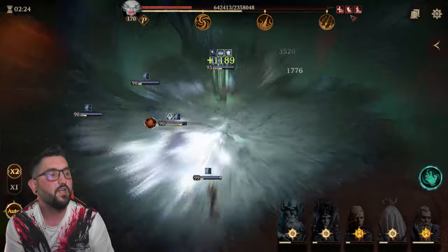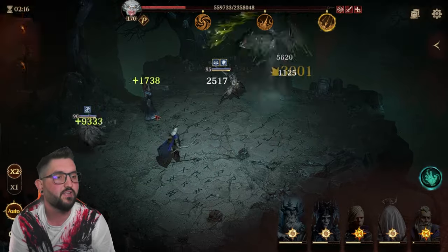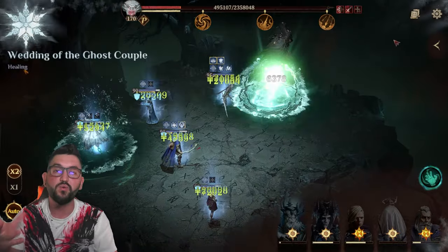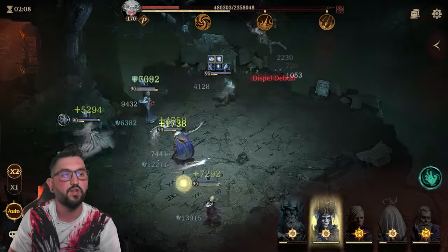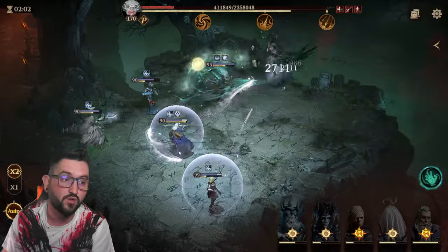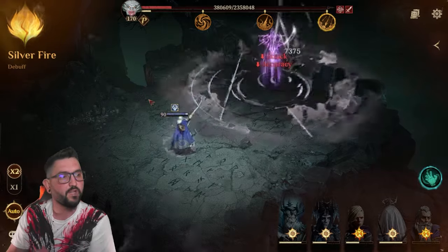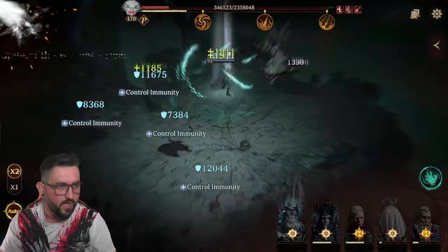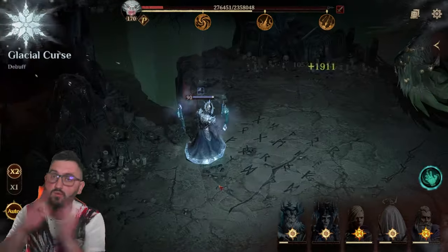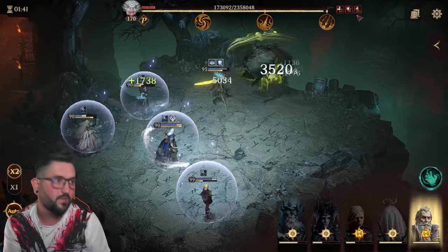Voresh is in this team because he brings a full-board triple-hit attack, which means he can hit the side eggs too. That also procs Witch's Remains and applies debuffs to everybody, which means Cigarette hits everyone with a full board. If you don't have Voresh, somebody like Vector or even Carve could be useful — Carve does a full-board triple hit and brings a burn as another debuff. The key is they always go before Cigarette.